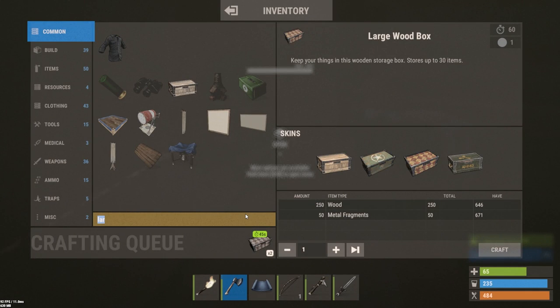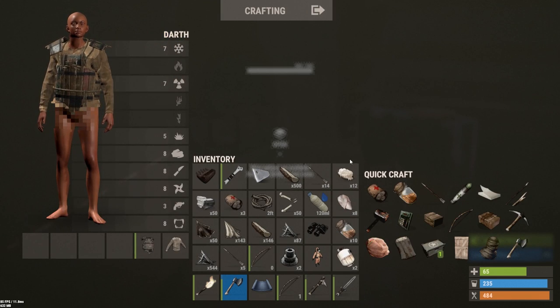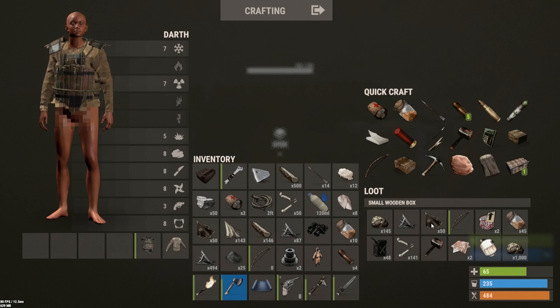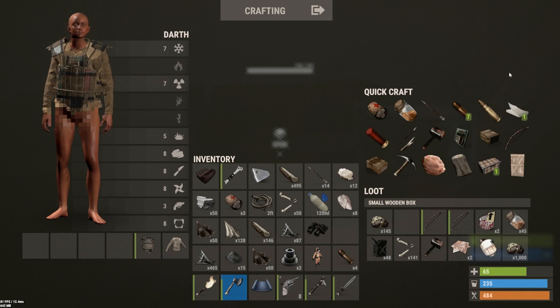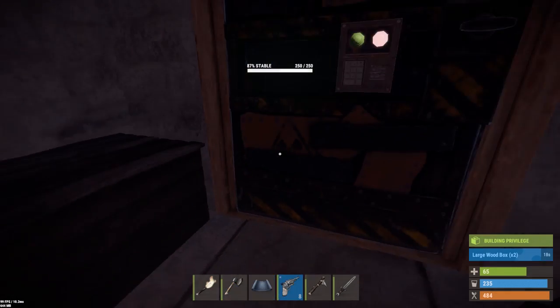I think I can craft it - yes I can, nice! Then we can go outside with actual gear like my pistol. Make a med pen as well since we're going outside. Let's go, let this craft - I'll be back when it's done.